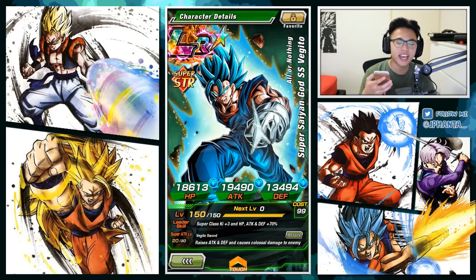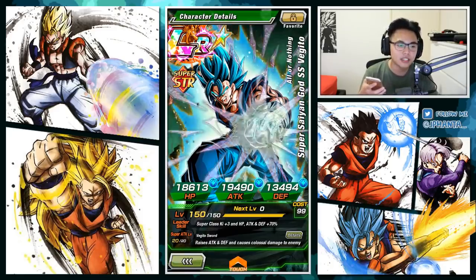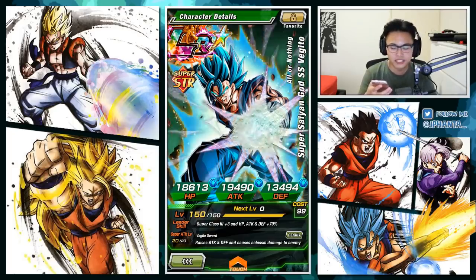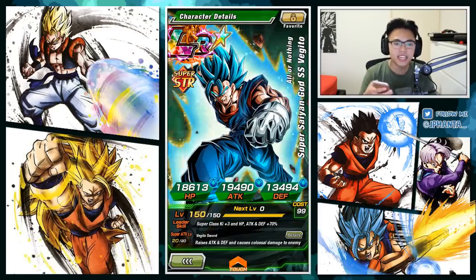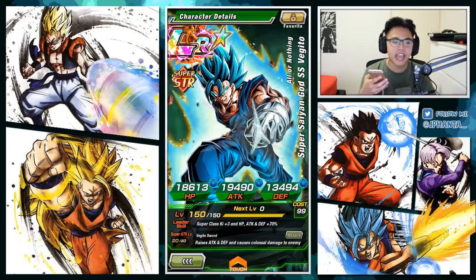HP is 18,613, attack is 19,490, and defense is 13,494 — really good LR stats, very high. His leader skill is Super Types Ki+3, HP, attack, and defense +70%. His super attack, Vegito Sword, raises attack and defense and causes colossal damage to the enemy that lasts for the entire battle — that's the Kaioken mechanic, and it stacks forever until you finish the event.